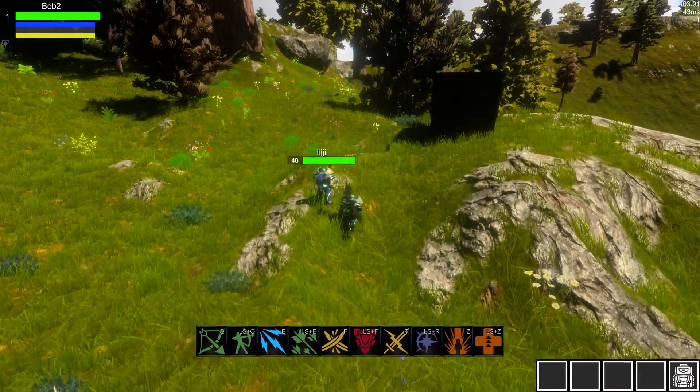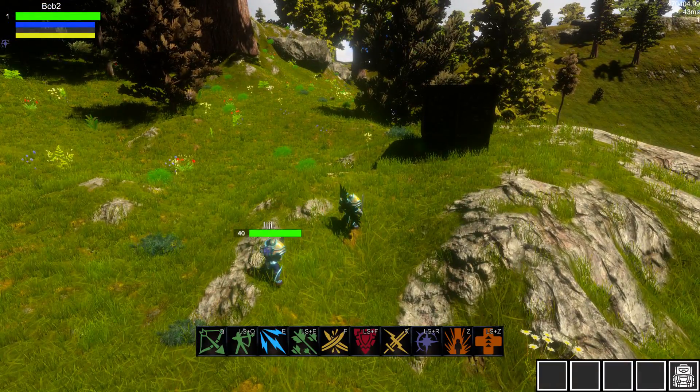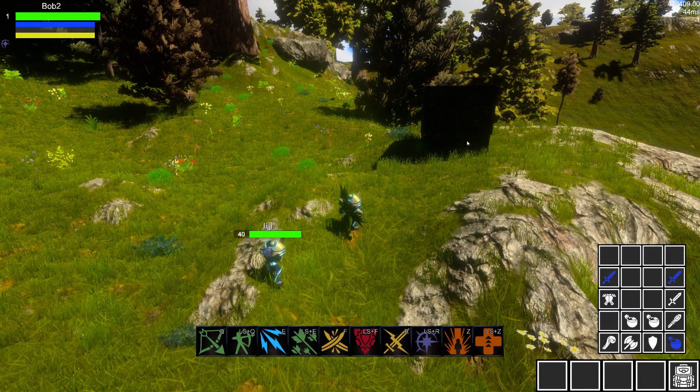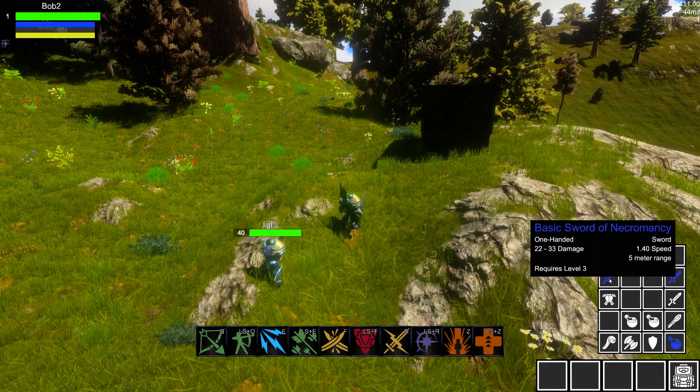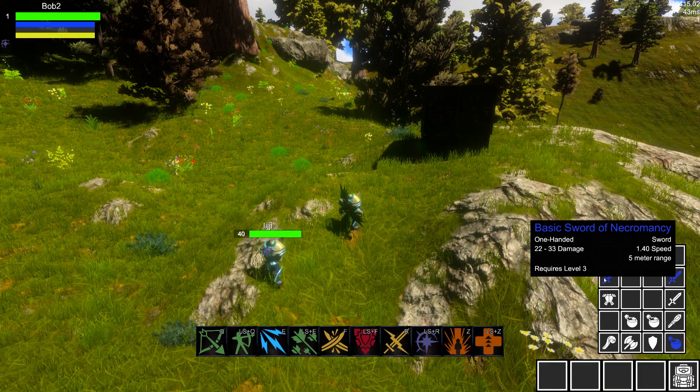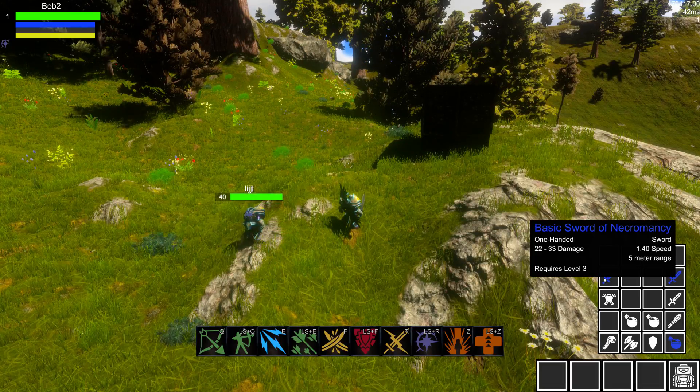The way that we generate loot, or any kind of reward in the game, is all procedural. In the overview video I went over a little bit about the loot, but we wanted to dive into some more detail and talk about how the players can actually influence the items that are dropped for them.